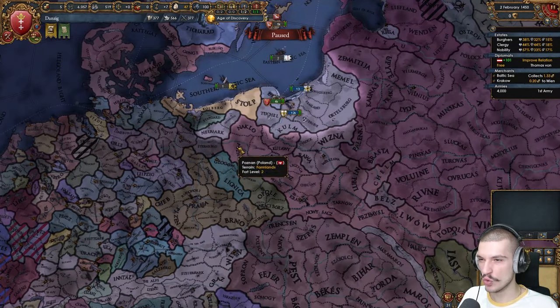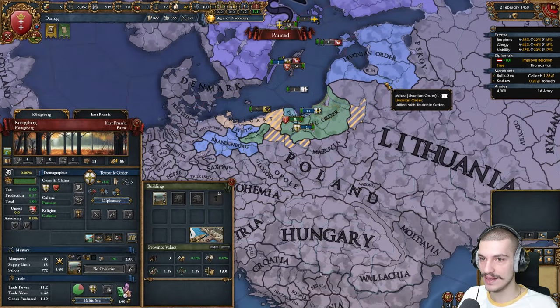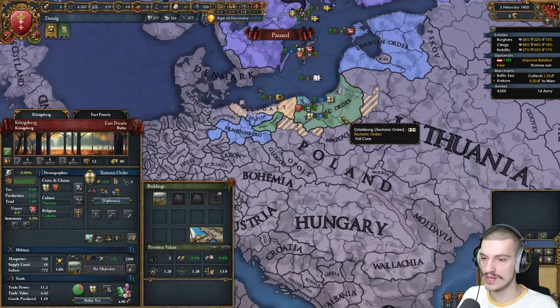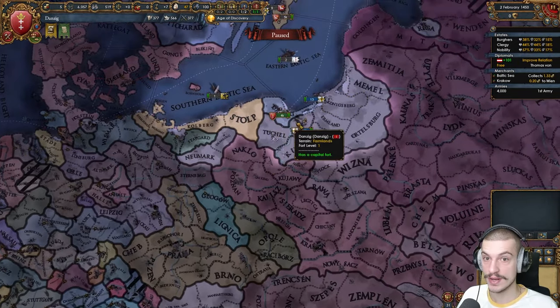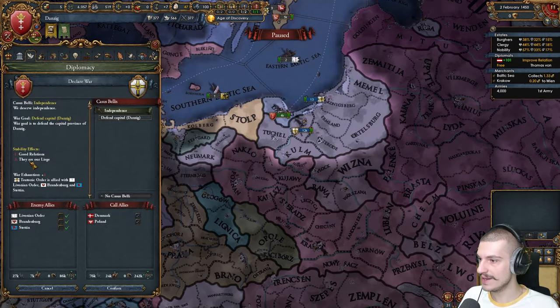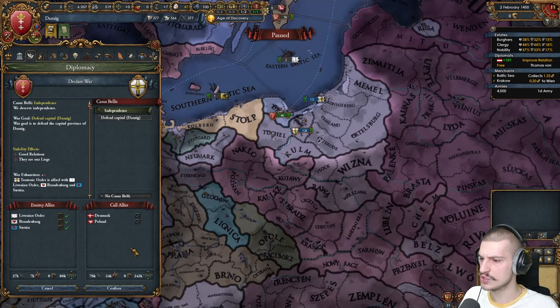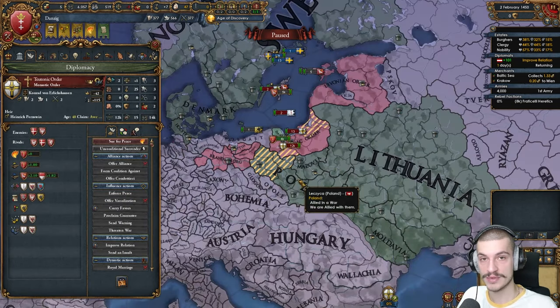Truce with the Teutons has expired and I've gotten Poland and, surprisingly, Denmark as well to support my independence. I don't feel like getting more loans or a Merc Company. The Teutons are allied to Brandenburg, Stettin, and the Livonians, and they're supporting Sweden, but I think I should be able to sneak through into Poland, so that's why I'm not getting the Merc Company. Let's go ahead and declare independence — they're our liege but we can't lose more than four stability, so why not declare?